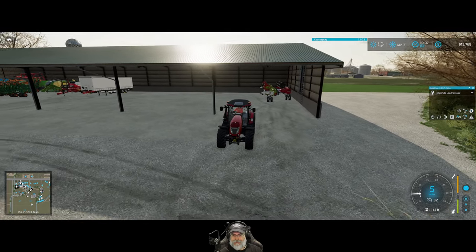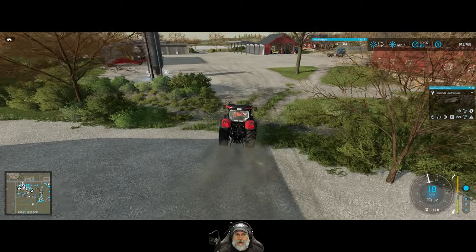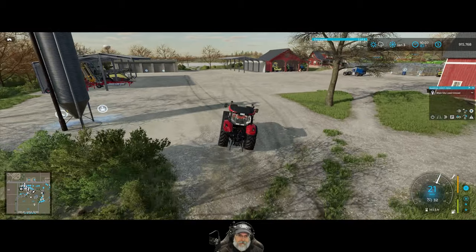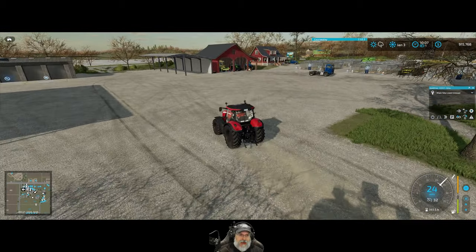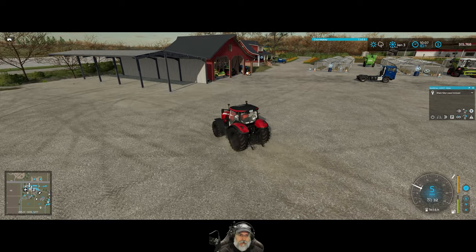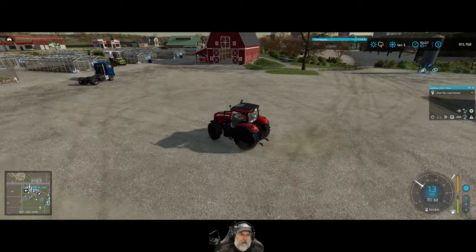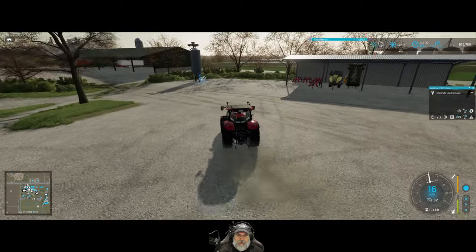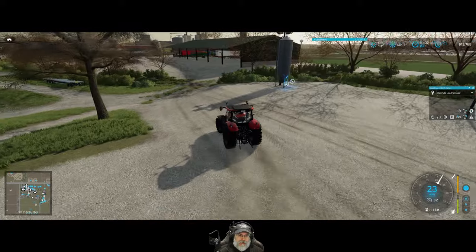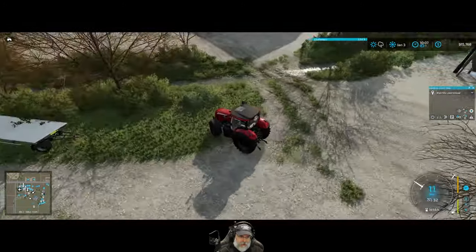We're leasing to own this header — we need the N6045, this guy right here — and we'll just lease to own this thing too. It's about time we got this incredibly expensive header undercover. Even covering it with a tarp is not ideal. That looks pretty good — me likey. Okay, so that takes care of our headers and that gets this shed completely emptied out.